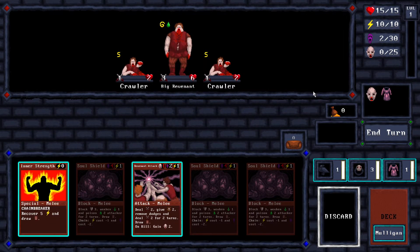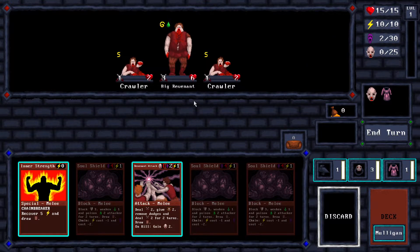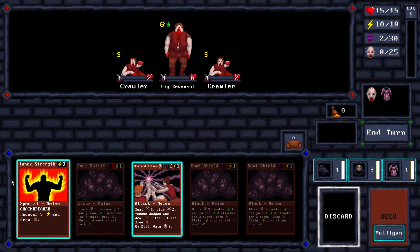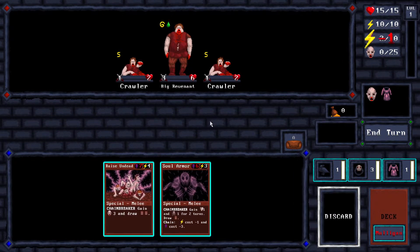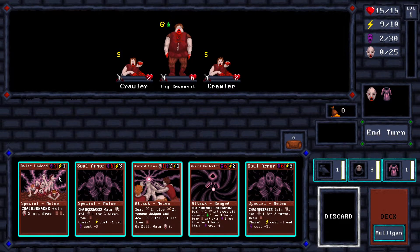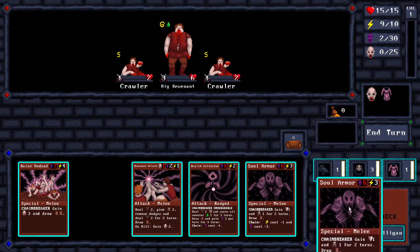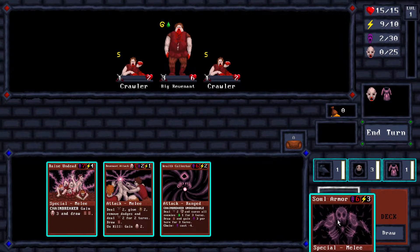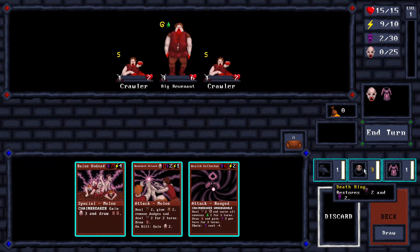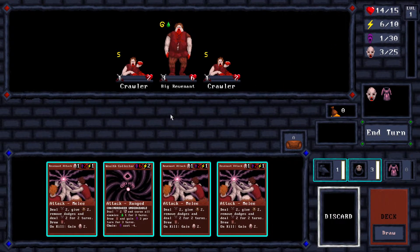I'm not a huge fan of necromancer cards, but we're going to try to make them work. Revenant Attack — we can't use it at the start because we need revenants, and we also need souls. So starting here is a bit annoying, but we have some items that can give us a head start. I'm going to mulligan to get at least Concentration or Raise Dead. Raise Dead is good enough to get some revenants going so we can start killing things, though it is a bit expensive. I probably don't want to play Soul Armor. Let's use the ring and the ropes to raise some undead.